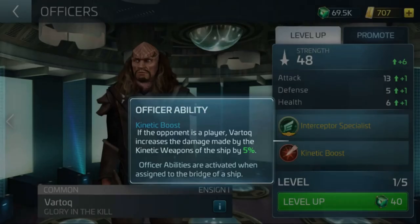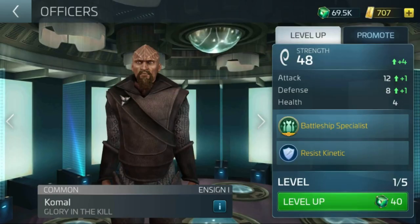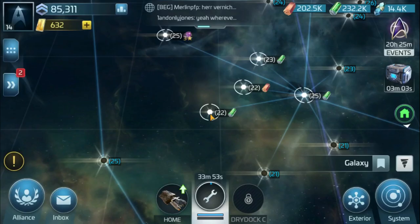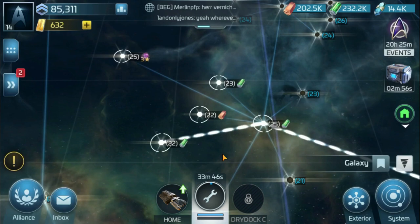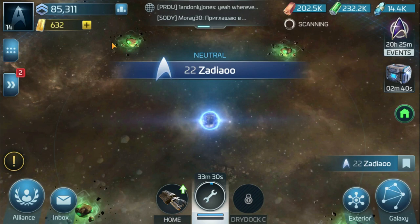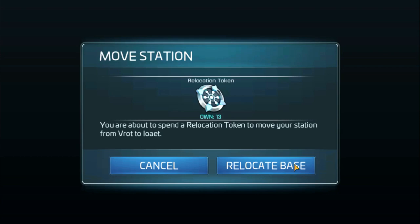We're going to look at relocating our base. You'll remember from the last video we went up to a level 19 system quite early. What I'm going to do now with the Tala is upgrade its warp engines as much as possible, stick Cadet Scotty on it to get maximum warp range, and get up to a high system like a level 22. Scout it, make sure nobody there is plus or minus two levels of you — you want the lowest level player in the system to be around level 18. You're going out of reach of lower players and living beside higher-level players who just can't touch you.